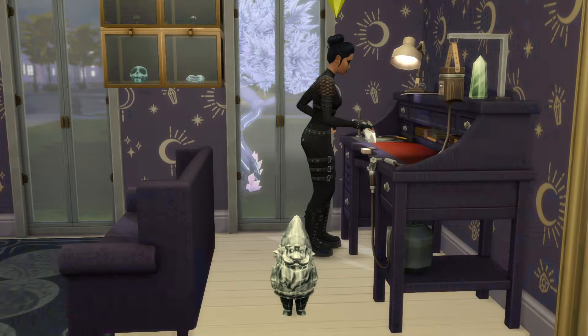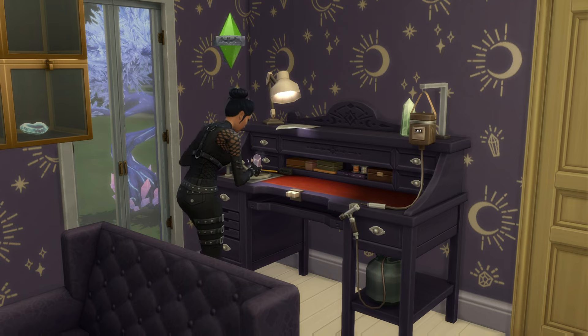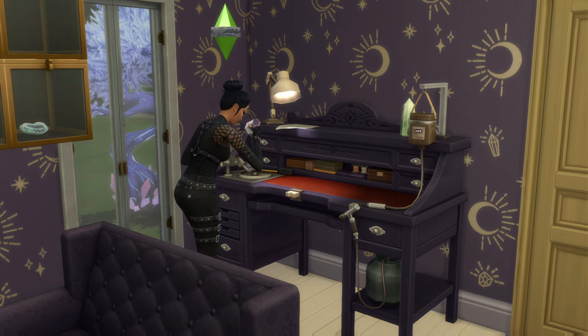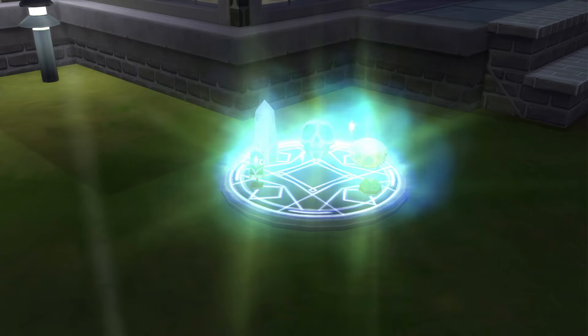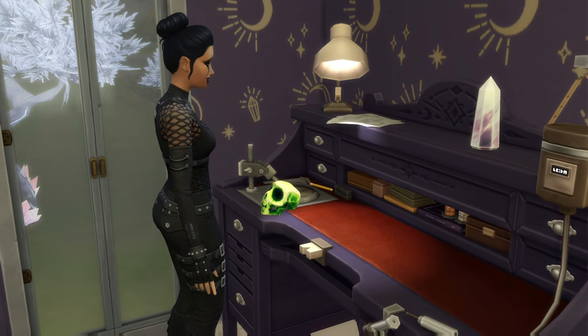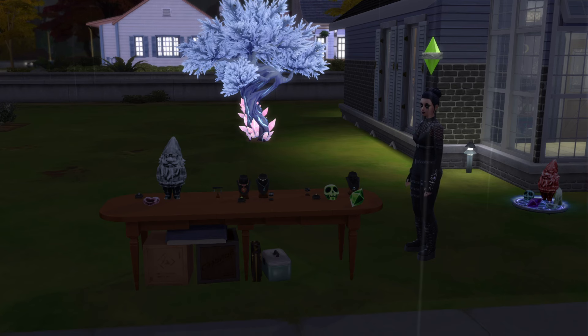I usually play with vampires or spellcasters when I'm playing with a cult. Sometimes werewolves, but the fury effect can get kind of annoying. I guess I just don't play with aliens enough or at all really. But it looks like the stuff on our crystal grid is fully charged, so we'll put our jewelry back on so that Crystal's needs are taken care of a little bit more.